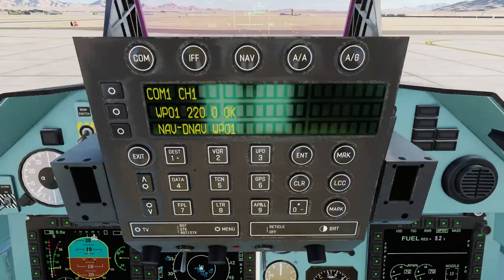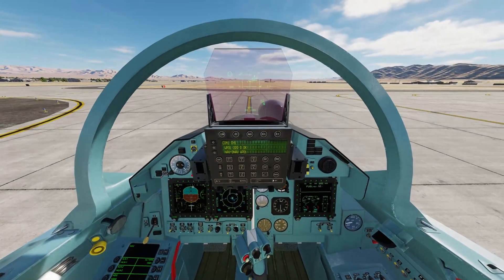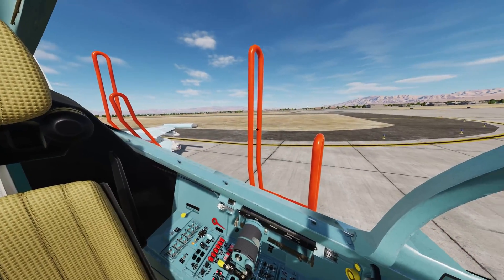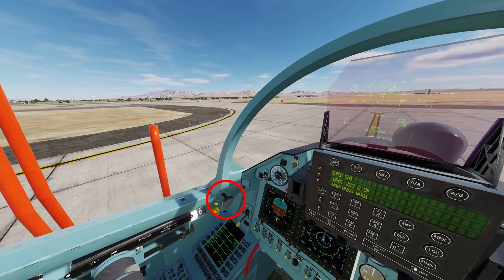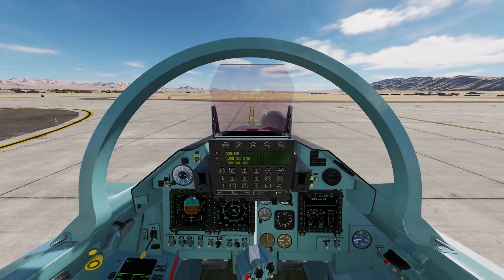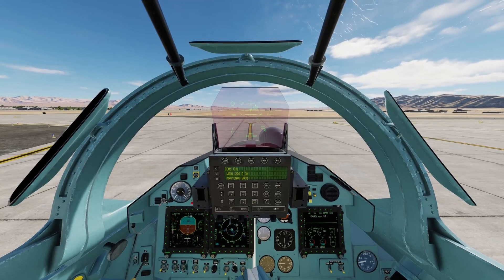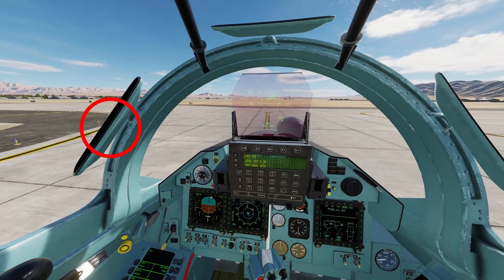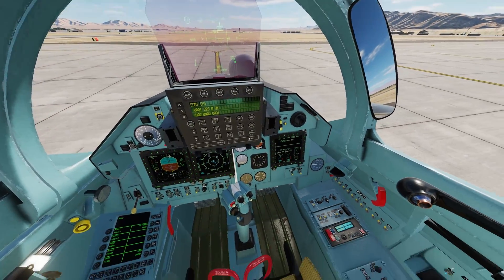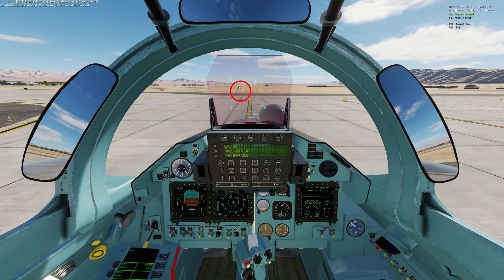That's pretty much the startup. There are some engine features we'll talk about in another video. We may as well taxi out now. Notice we've got these huge ladders sticking out outside — that's a very good reminder that we need to close the canopy, so just left-click on it and that will bring the canopy down. If you want your mirrors — these don't actually do anything — but to get them to work you hop over the mirror and left-click to bring it up. There's no parking brake; just put a little bit of thrust in and we can taxi out.